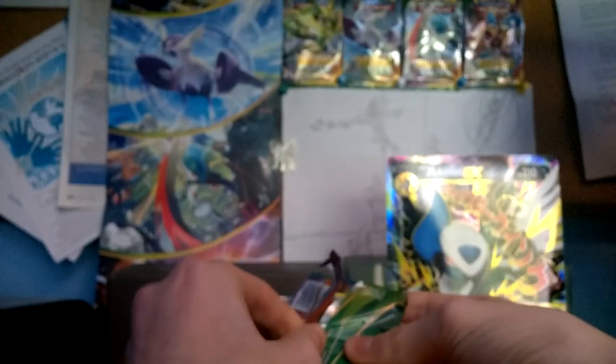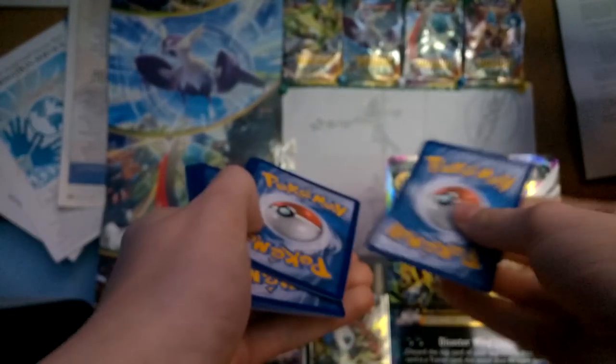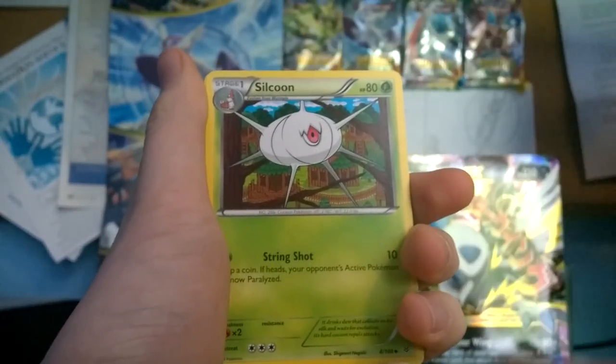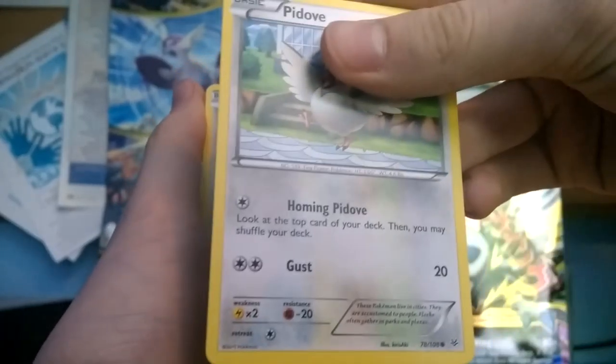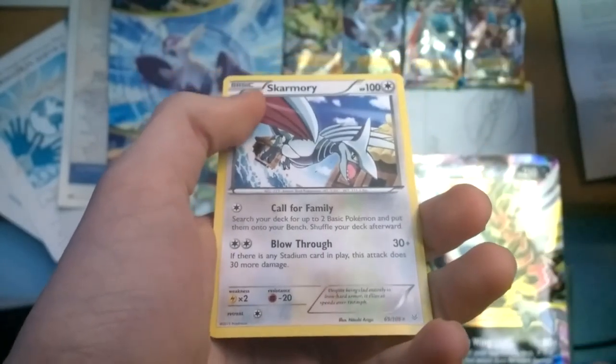Come on, Roaring Skies — guys, we can do it, pull one for the team! Let's do this. There's the code card — for some reason the codes are sometimes flipped, sometimes not, I don't know what that is. Alright, we got a Dragonair, Latios Spirit Link, Silcoon, Bagon, Nincada, Pidgey, Dunsparce, Voltorb, Reverse Barnacle. And the rare is a Skarmory.